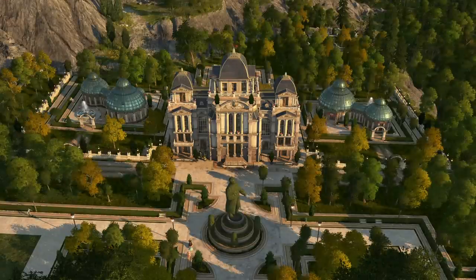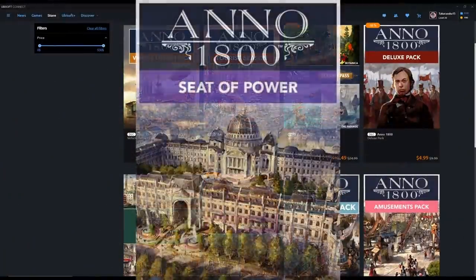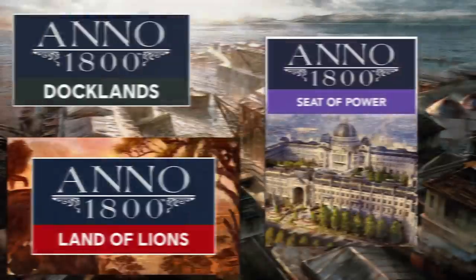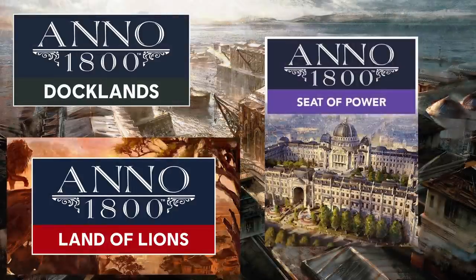The local departments you can build on other islands and the ability to select a specific policy for each island lets you really specialize them into residential, industrial, farming, or anything like that. There are so many good points to that DLC that I cannot tell people enough — they have got to at least have Seat of Power if they're picking and choosing DLCs. Those are my top three: Docklands, Land of Lions, and Seat of Power — a quick rundown of the most important ones and why I think they are.